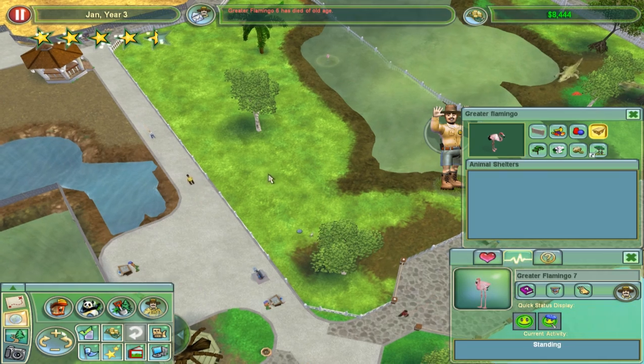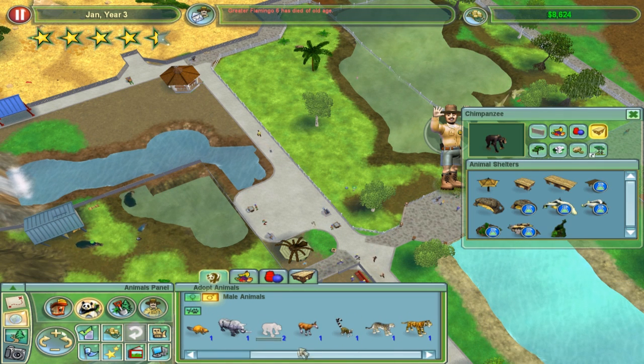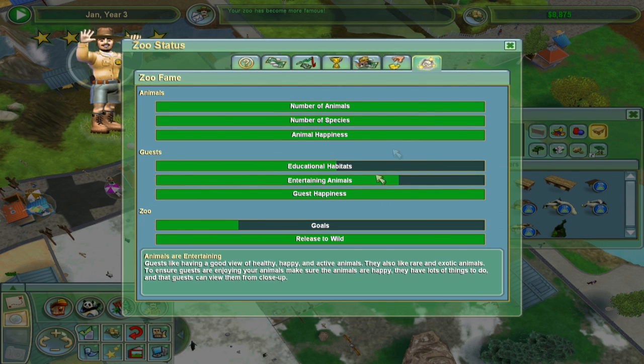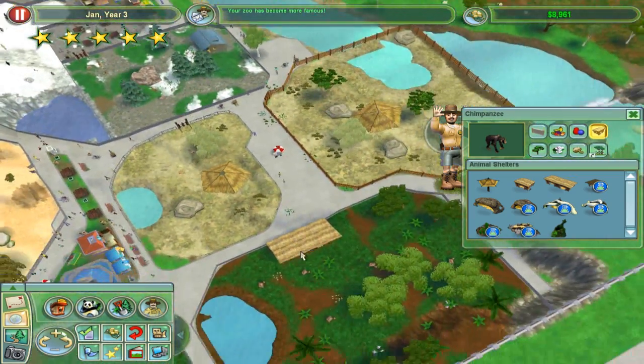You better be able to breed. Maybe I can get rid of a couple of animals. I don't want chimps - we've got our own. All the other animals I still don't have, so I don't want to get rid of them. Five stars! Finally! What's improved? Nothing really has improved though, has it? I guess maybe educational habitats has just upped it a bit.